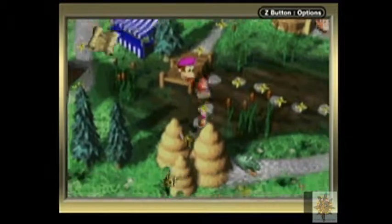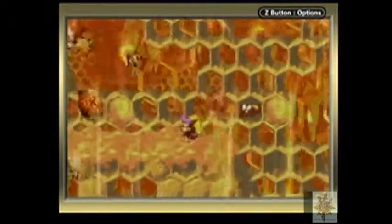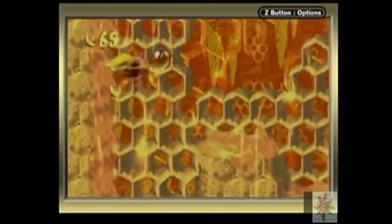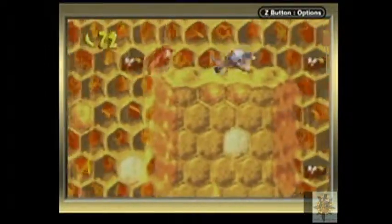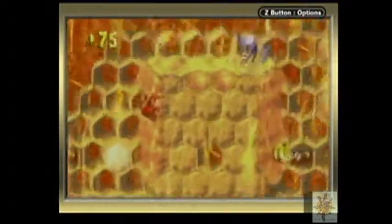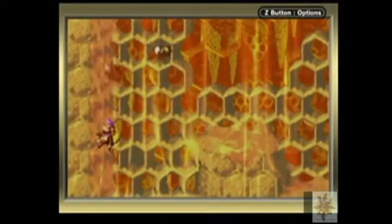Good news is we're on to the last level of the area — Rambi Rumble — last level before the boss, which is a honey-filled level. These bees have gotten really fast since Donkey Kong Country 2 on Super Nintendo. Oh, that was a bad move on my part — I know I'm dead. This level is a real jerk. This is actually probably one of the easiest levels to take dumb hits.